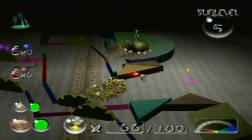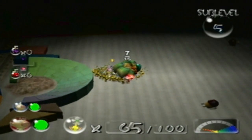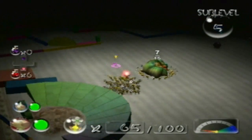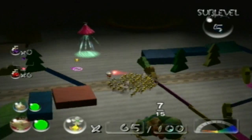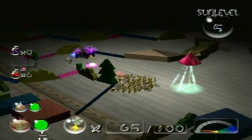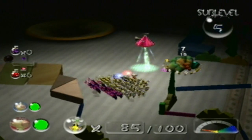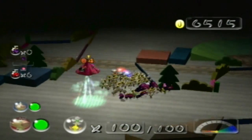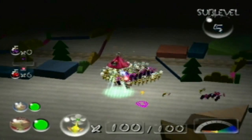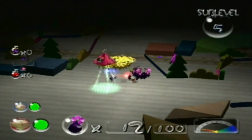Purple and white Pikmin are a lot harder to reproduce than other types, so throughout the rest of this LP you'll see how very protective I get of purple and white Pikmin. To the point where if I lose even just one of them, I will actually reset the game and restart the sub-level. That's just a habit I acquired through many years of playing this game, so just letting you guys know.